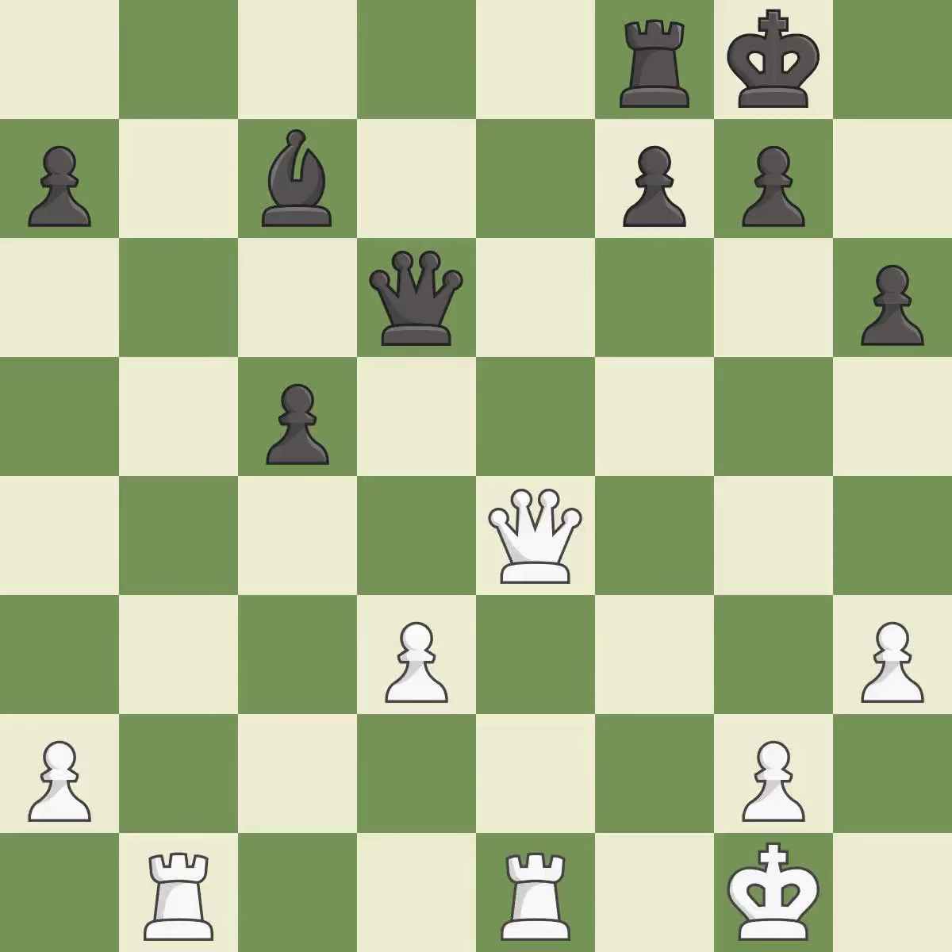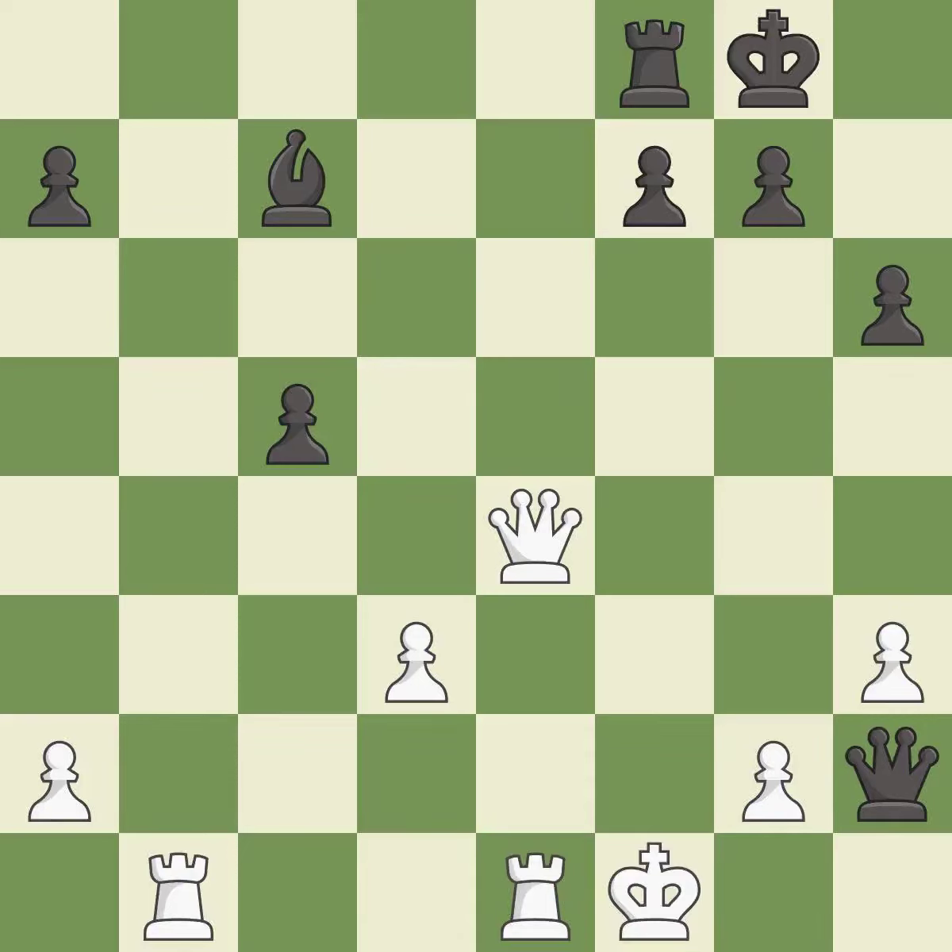That's what I would have recommended — it is best. This evades the check from the queen. This is the only move that works — it is a great move. This attacks a rook, winning a tempo when it moves away — it is best. This moves the rook to safety — it is best.